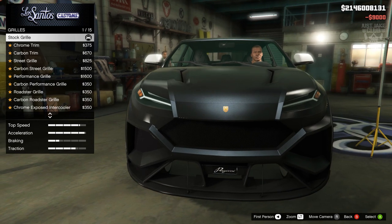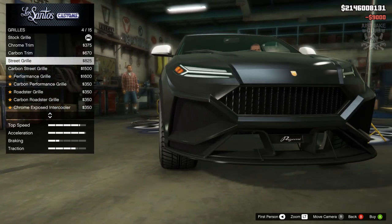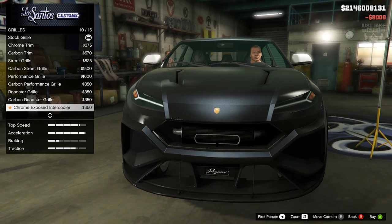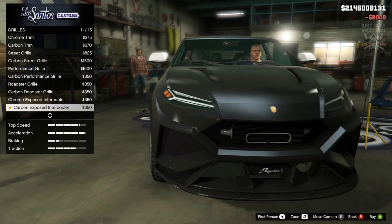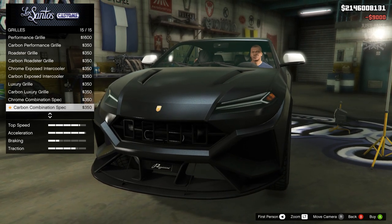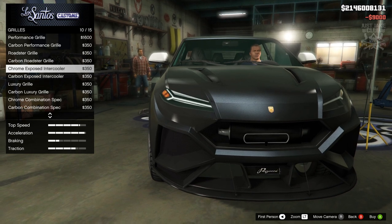Next we're going to go to the grille — loads of options for the grille as well. There are so many customization options for this car. We've got the street grille, that looks alright actually. The performance grille looks good as well. We've got the exposed intercooler — that looks awesome. We're changing one to a carbon version, and we've got the luxury grille, chrome with the exposed intercooler behind it. I'm digging the chrome exposed intercooler, that looks amazing, so I'm going to go with that.